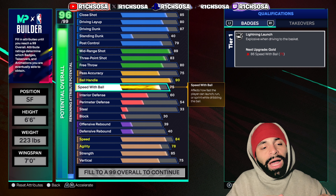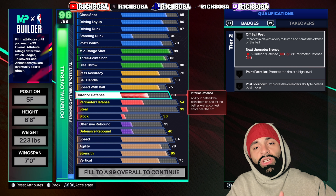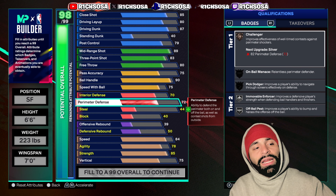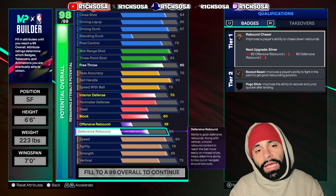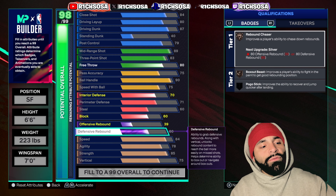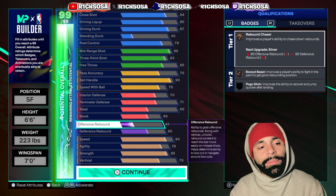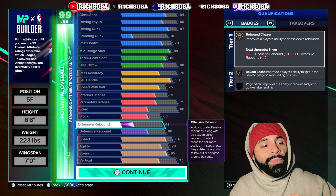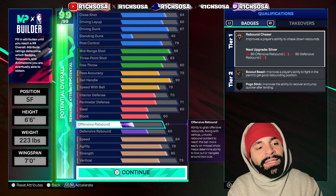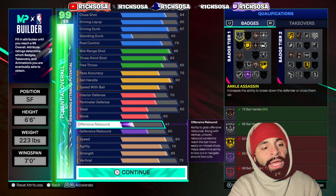For pass accuracy, put this all the way up to a 75. Ball handle, let's go up to a 90. Speed with ball going up to a 75. For the defensive end, I made sure to go with the minimum threshold to still be effective: interior defense up to a 70, perimeter defense at 71, steal up to a 60, and defensive rebounding at a 60.